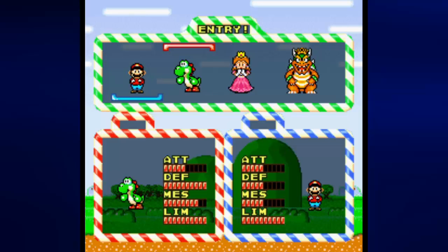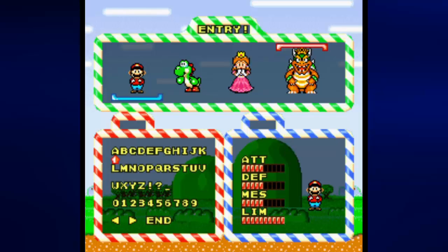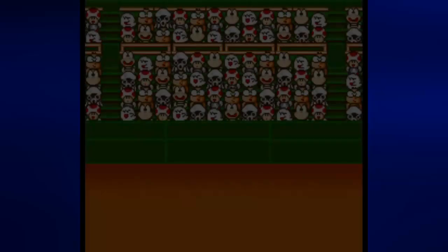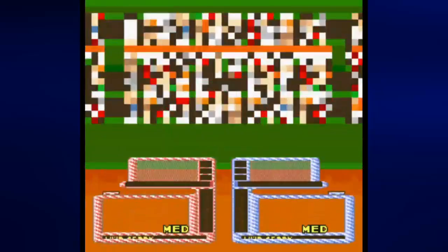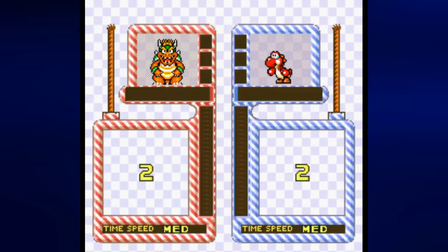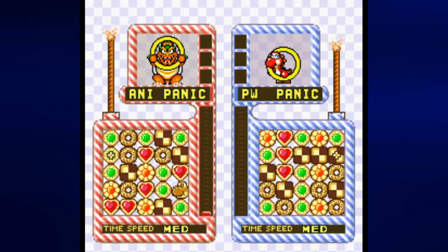I'm going to be playing as Bowser for this one, so that way the attacks last for a good amount of time. And of course I'm going to use Yoshi for the two-player side of the whole affair. This should hopefully be a good one. I just got to be very careful as I play as Bowser — I don't want to lose by a time over. I'm not in the mood for that today.